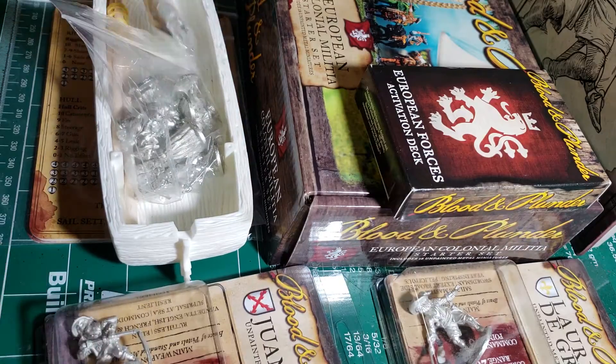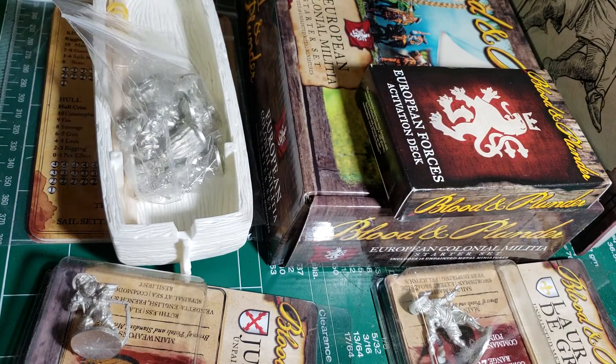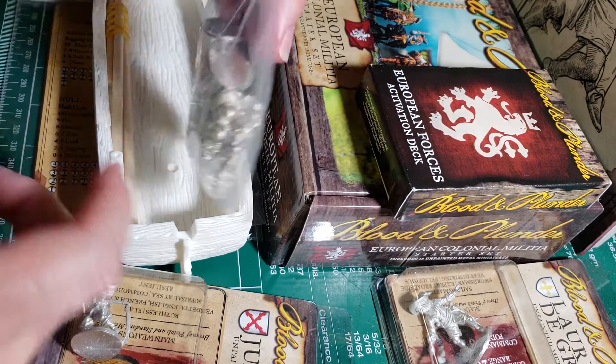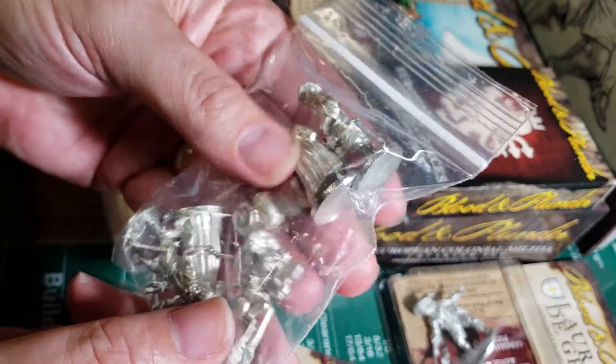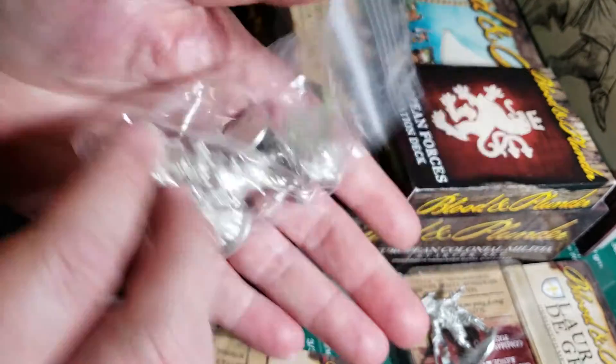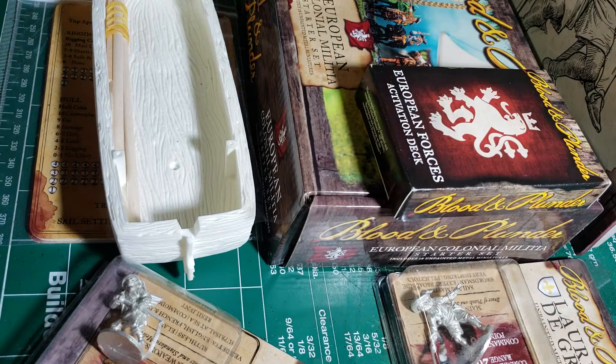Now if you watched the previous video, you've already seen the casualty markers laid out, so we don't need to go through that — just watch the other video. And I got another bag of civilians, so we got some civilians. And the monkey dude. Who doesn't like a monkey? Monkeying around.